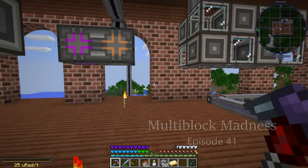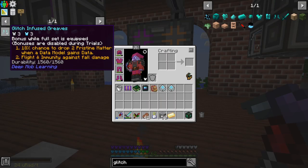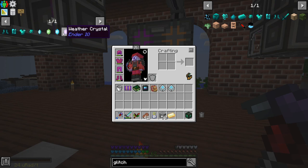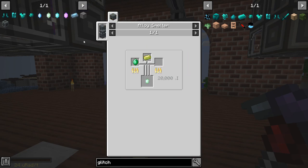Welcome back to another episode of Multipluck Madness, where today we're going to be making Glitch Armour. I've just been teaching the different recipes that we need. This weather crystal - we can make all of these things just in an alloy smelter. They're pretty good. I think we're already automating vibrant alloys.